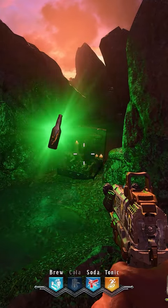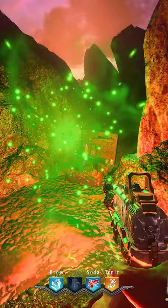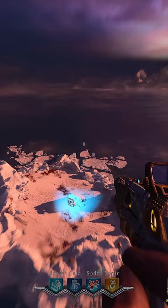Did you know it's possible to get a free 5th perk on the Black Ops 4 Zombies map, Dr. Toten? In order to get the easter egg perk, you'll first have to visit each of the Pack-a-Punch locations, including the Golden Pack-a-Punch, while the lighthouse is shining on them.